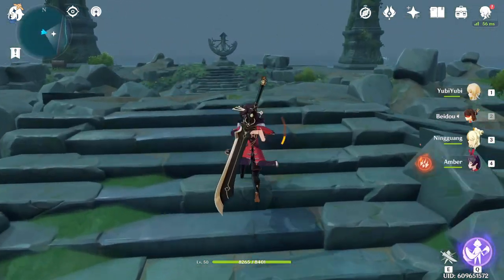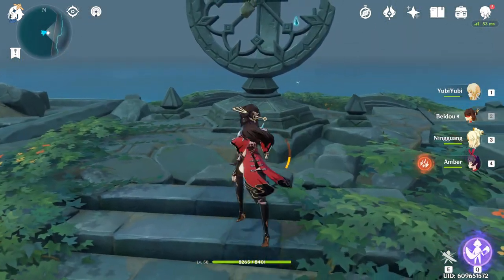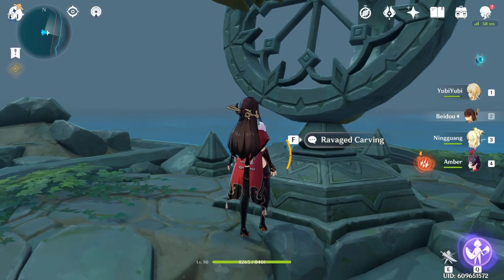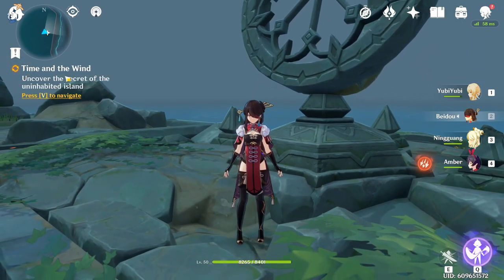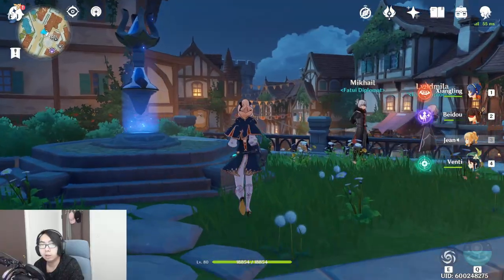Once you reach this island, go ahead and interact with the sundial here. Once you interact with the sundial you are going to get an accepted quest — 'Time and the Wind' — and once you finish that you get another achievement.